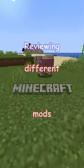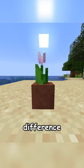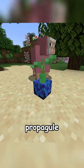Reviewing different Minecraft mods — the Flower Pot Extension adds 33 new items made from various types of clays and terracottas. These act just like regular pots, however the only difference is that they are able to hold torches, candles, bamboo, and mangrove propagule.